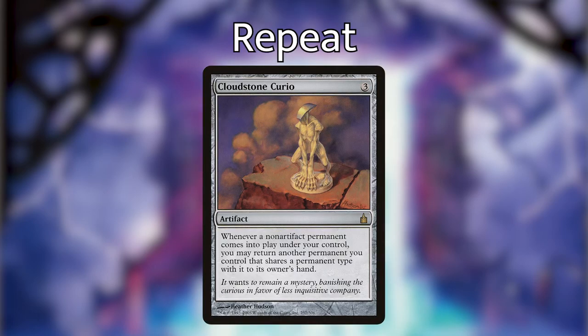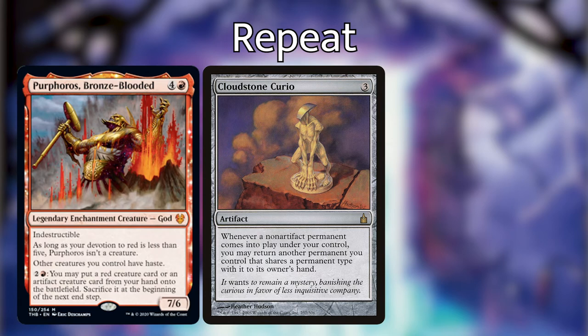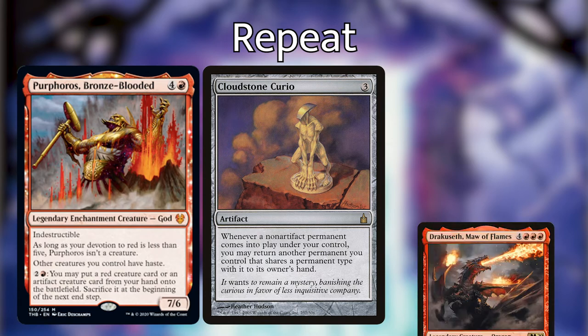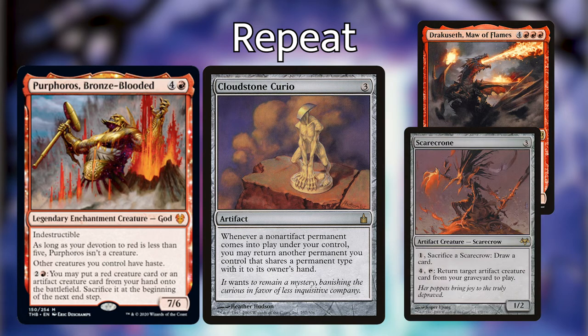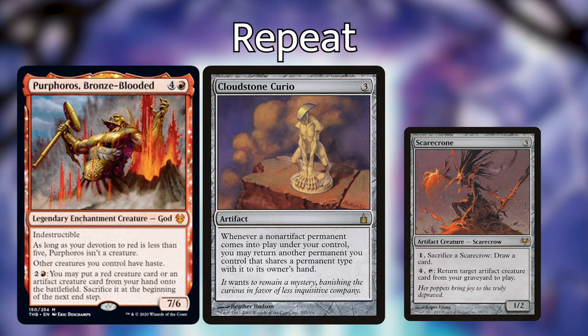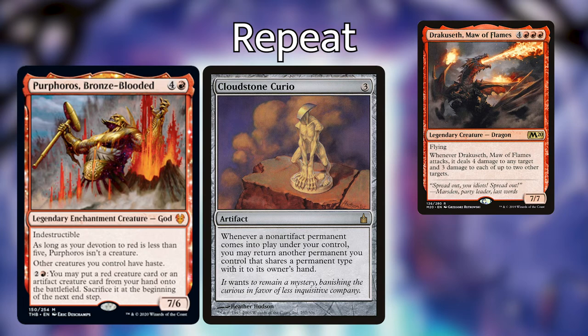First off, Cloudstone Curio — whenever a non-artifact permanent comes into play under your control, you may return another permanent you control that shares a permanent type with it to its owner's hand. Here's the sequencing: you'd have Cloudstone Curio and Purphoros on the battlefield, use Purphoros's ability to sneak in a Dracuseth and swing for seven-plus damage, and before your end step play another creature, then bounce Dracuseth back to your hand to reuse it next turn.